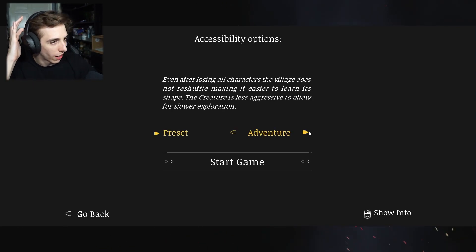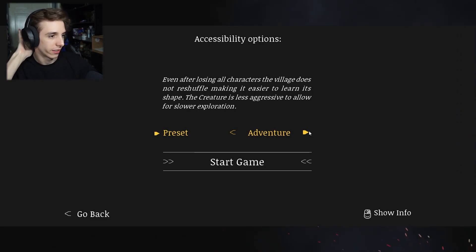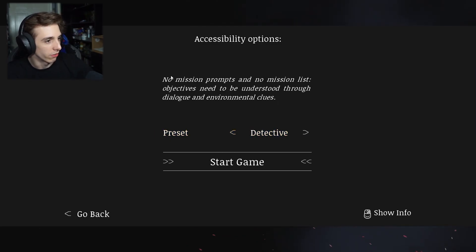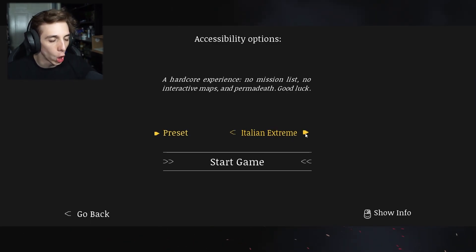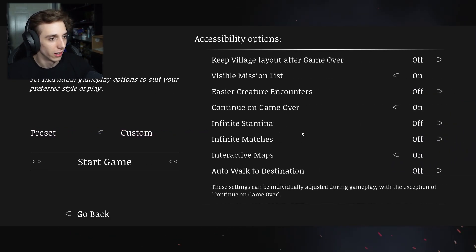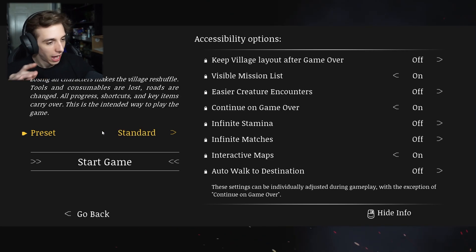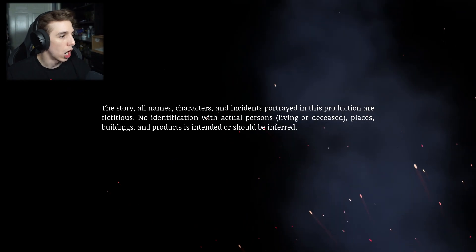So we got Standard Adventure - even after losing all characters the village does not reshuffle, making it easier to learn its shape, and the creature is less aggressive to allow for slower exploration. Detective mode - no mission prompts, no mission list. Permadeath - you got a lot of options here. Italian Extreme - a hardcore experience, no mission list, no interactive maps and permadeath. Good luck! That's insane. I think we're just going to go with Standard, how the game wants to be played.